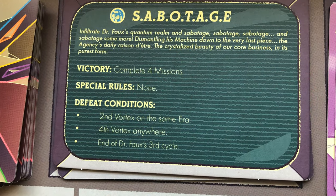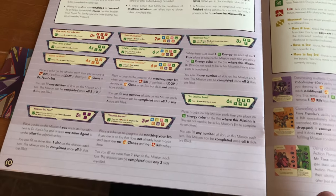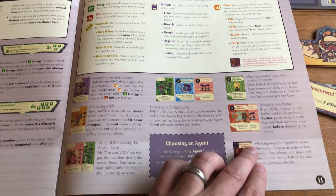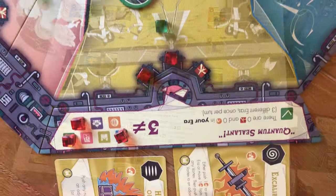The game ends when either a victory or a defeat condition is met. The rulebook does a great job explaining the game, and it also includes some clarification on various aspects like the sabotage tile missions or the artifact card abilities, so you can figure things out without guessing how the game is actually played.